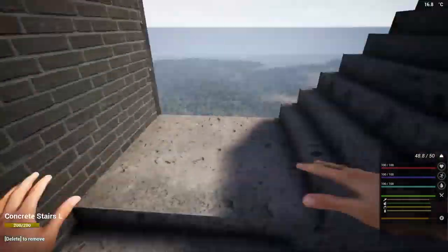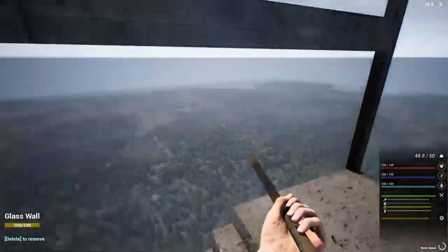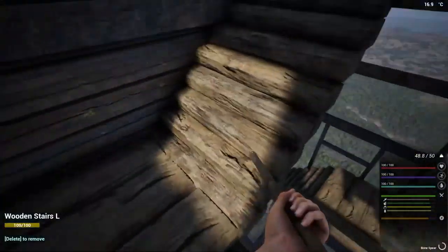There aren't many materials in the game to build with, but you can use any of them to build this tower. It really doesn't matter which one — you probably just want to prioritize whichever one has the least amount of logs.